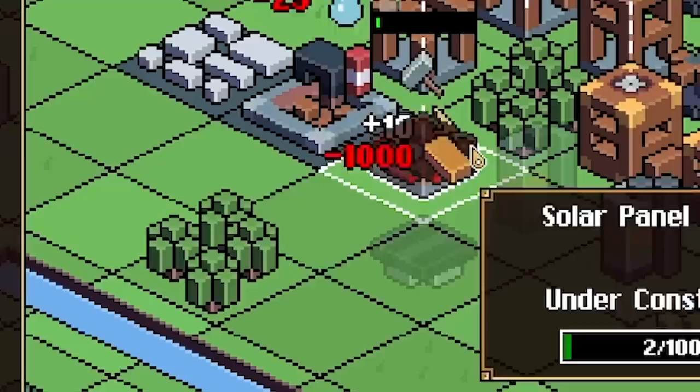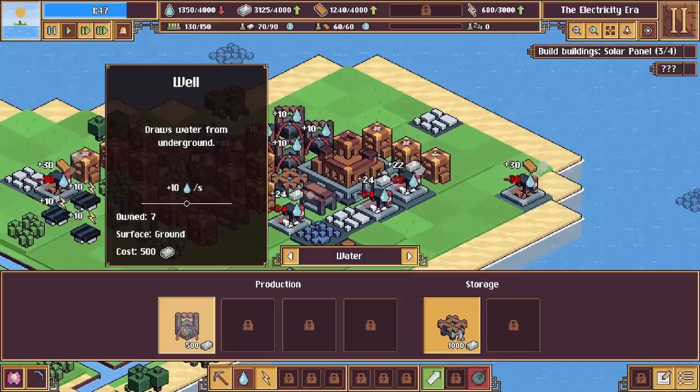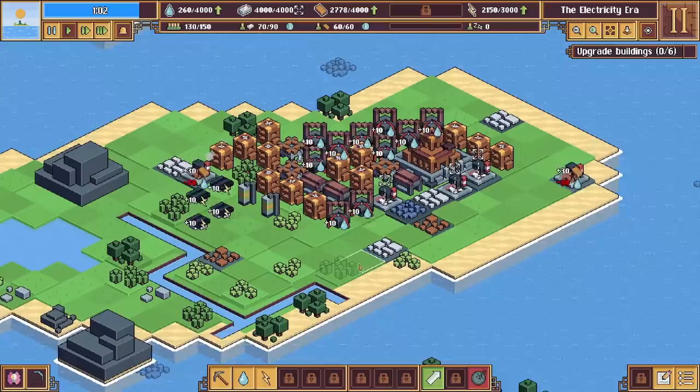I should probably just keep building living quarters since we're not spending iron on upgrades yet. We'll shove a few more solar panels down. Remember each living quarter I build creates more iron and more copper, but it does use more water. So you can see up here my water is going down. Hence I probably want to build a couple more wells. Water — I've just about managed to freeze it so we're not gaining or losing any. But we've only got 100 on us, so I could keep building wells. But look, our island's getting very crowded.